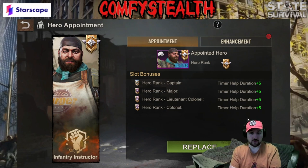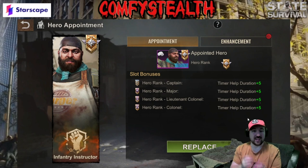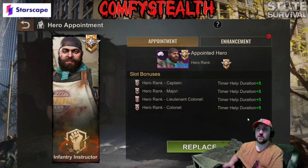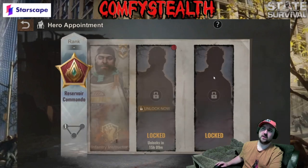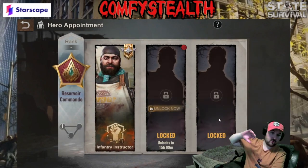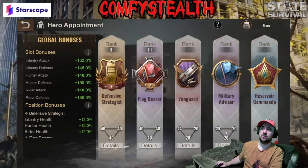That means when you're healing your troops during CC SVS or any sort of event like that, when you click that heal button and people click help, it actually increases the speed of that healing by one minute per click. That is an insane increase, so this is the most important one — make sure you've got three-star-plus heroes inside this one.